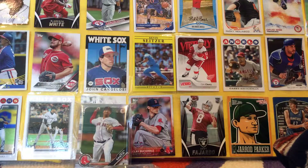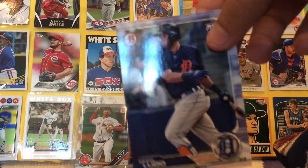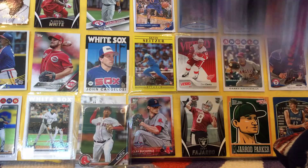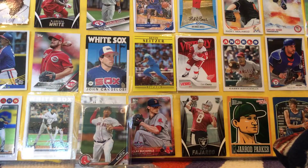Jake Bowers, Rookie. Daniel Lugo, Rookie. Colby Allard, Rookie. Thank you so much, Supervisor Turkey — this is awesome. David Fletcher, Rookie. Josh James, Rookie. Ryan O'Hearn, Rookie. Lots of awesome 2019 Bowman — tons of first Bowman in there.